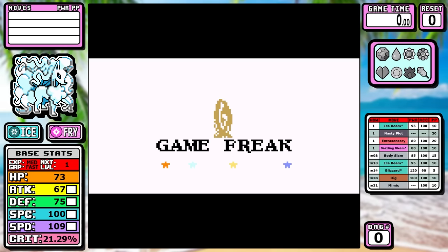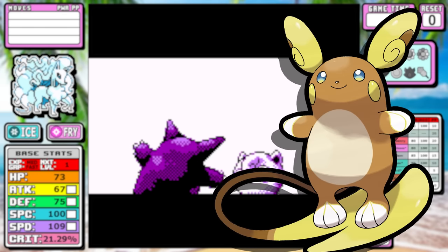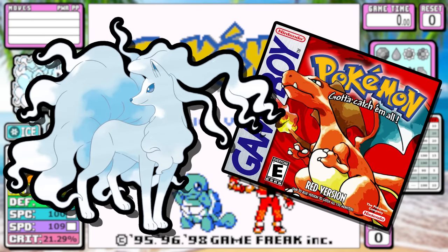Welcome back to Alolan Summer, and guys, we have officially lived in a world where a variant of Raichu is the single best run I've ever done, and it reigns supreme on the tier list. But we're going to see a lot of similarities in today's run, and it was a fun process. Today we'll be taking a look at Alolan Ninetales and a Pokemon Red solo run, so let me give you the rundown real quick.